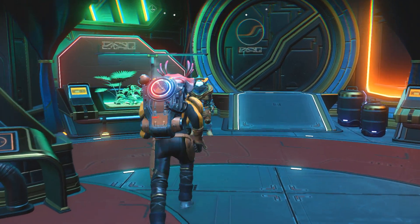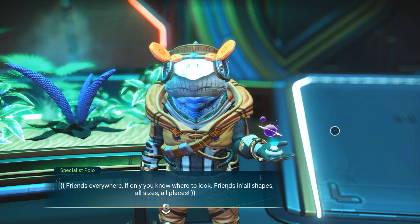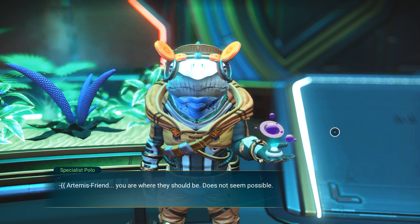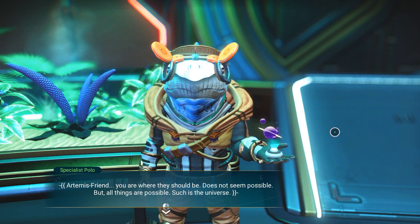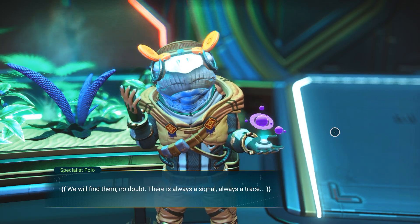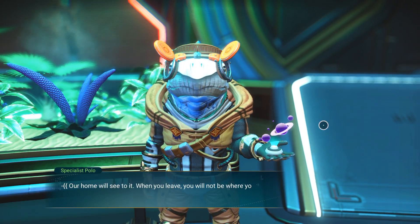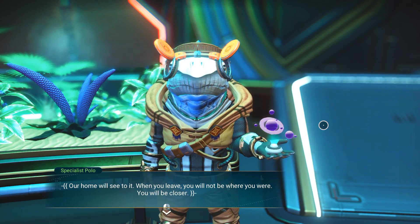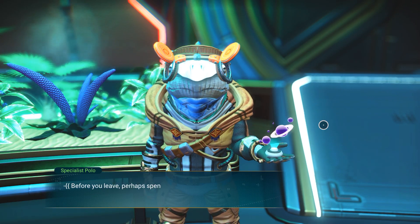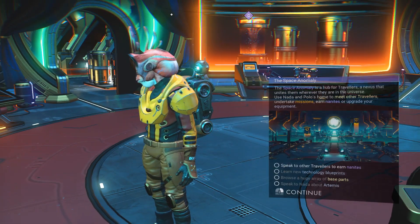Let's go over to Polo. 'Friends everywhere, if only you knew where to look — friends in all shapes, all sizes, all places. Artemis friend — you are where they should be. Does not seem possible, but all things are possible. Such is the universe. We will find them no doubt. There is always a signal, always a trace. Our home will see to it — when you leave you will not be where you were, you will be closer. Or maybe not — discovery is exciting, yes!'